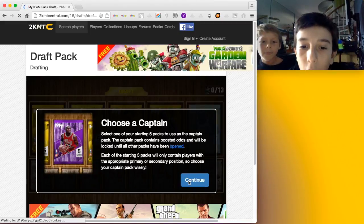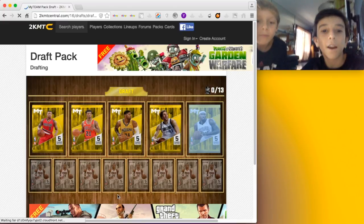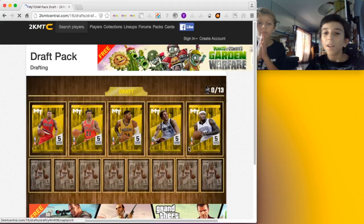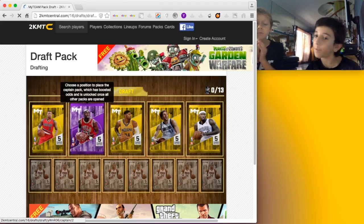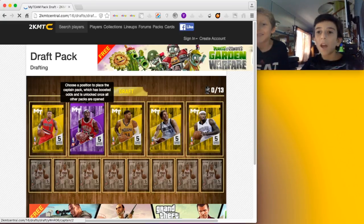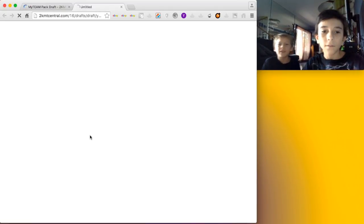So in total, there are 13 packs. We're gonna go with Jimmy as our captain pack because Jimmy always gives me luck. I always go with silvers first — do you want to open the gold packs first then silvers, or silvers first? Silvers — you have to save the best for last.